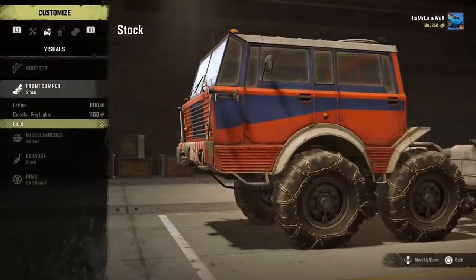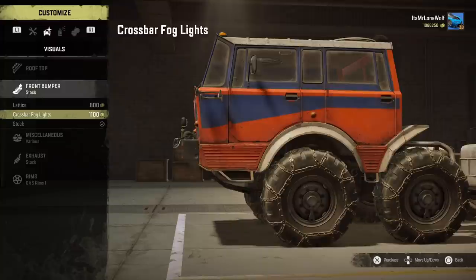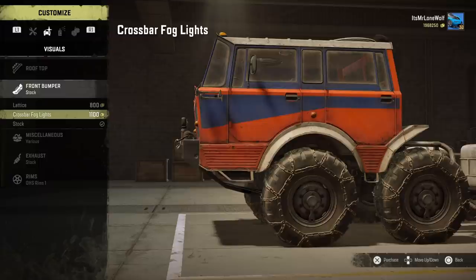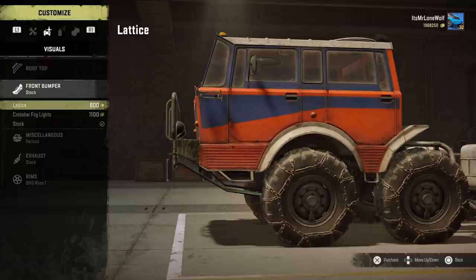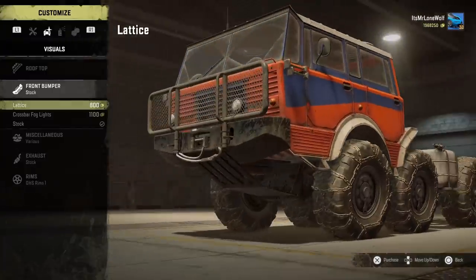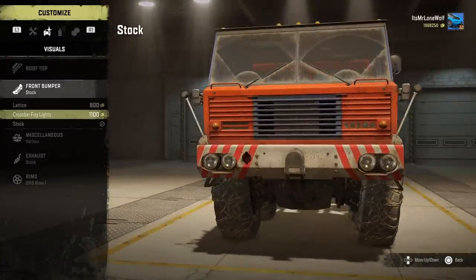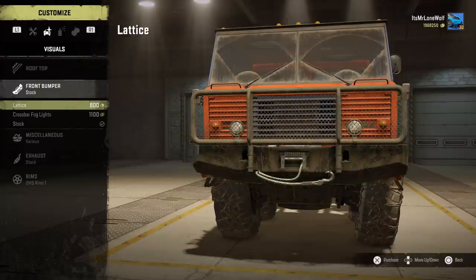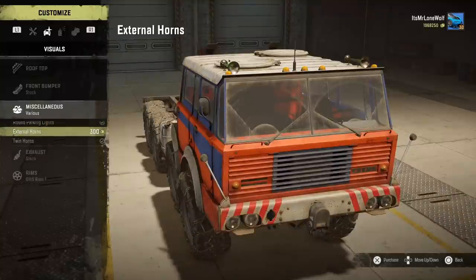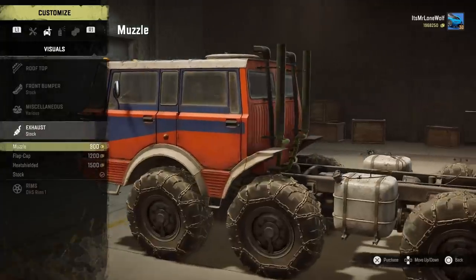The front bumper — I left the stock one on, but looking now there's not much in it. There seems to be one that adds a slightly extra sump protector kind of thing underneath. I don't know, I quite like all three of them to be fair, so I'll probably be mixing and matching as I go.